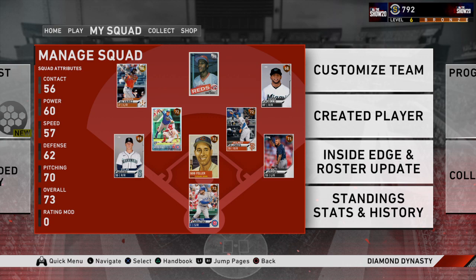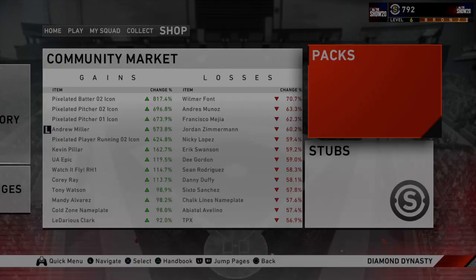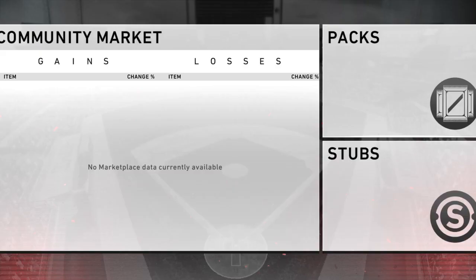Hello everybody, my name is Hunter and in today's episode of Diamond Dynasty, I'm going to show you how to make stubs. Obviously, I bought the standard edition. As you see, I only have 792 stubs and I'm only level 6.